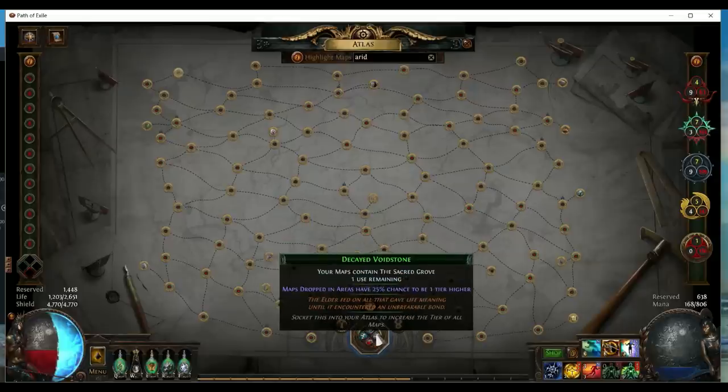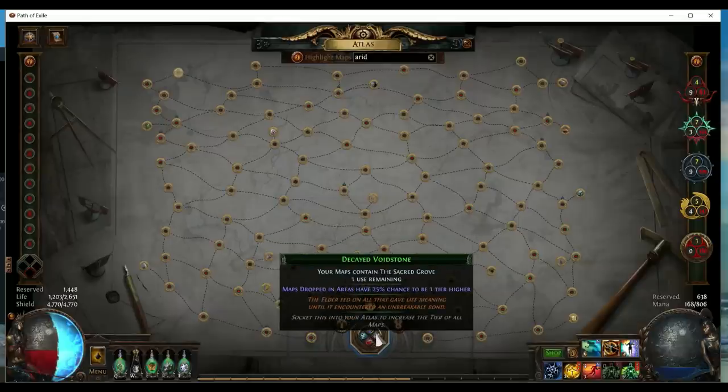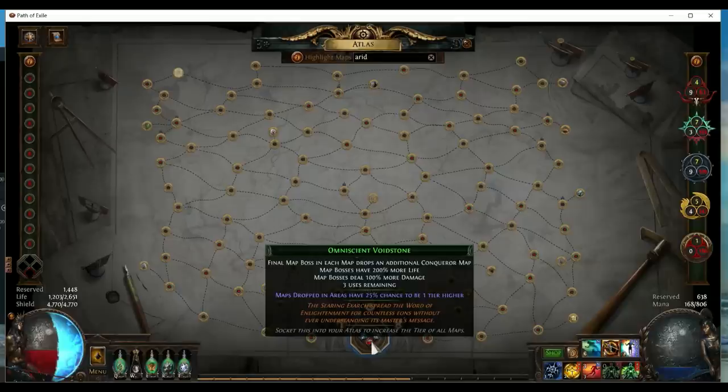The additional sextants I chose are: your map contains sacred growth; Harvest Monsters' life force is duplicated and it always has yellow plants - these two in combination are very strong and make a lot of money per map. And lastly, the map boss drops a conqueror map, which is also quite high-value when selling in bulk.